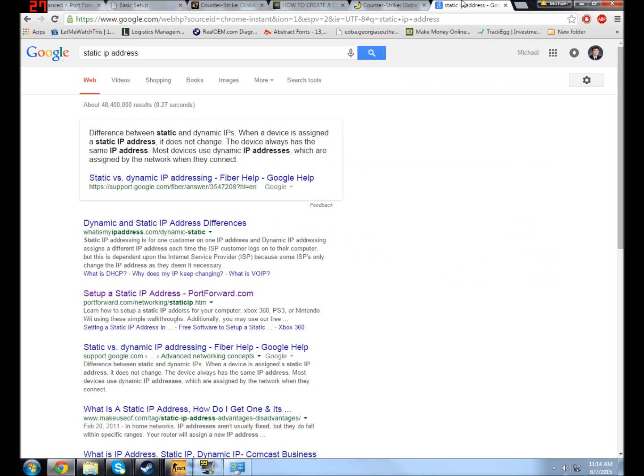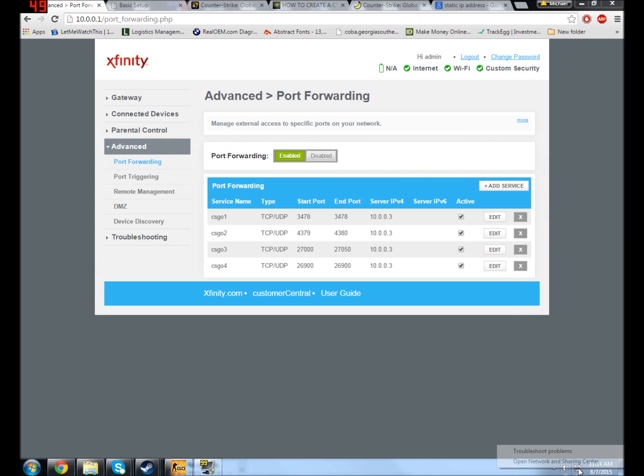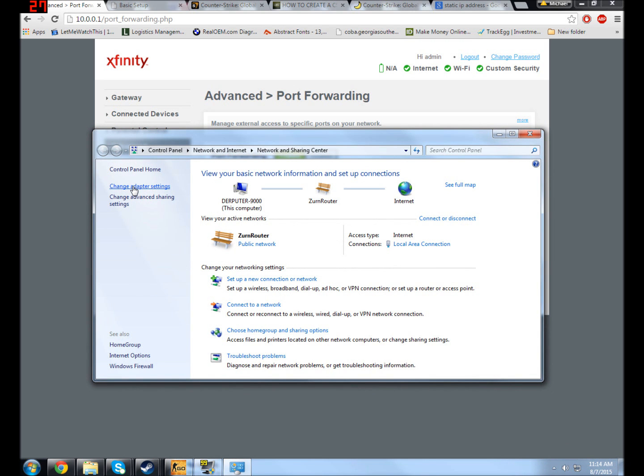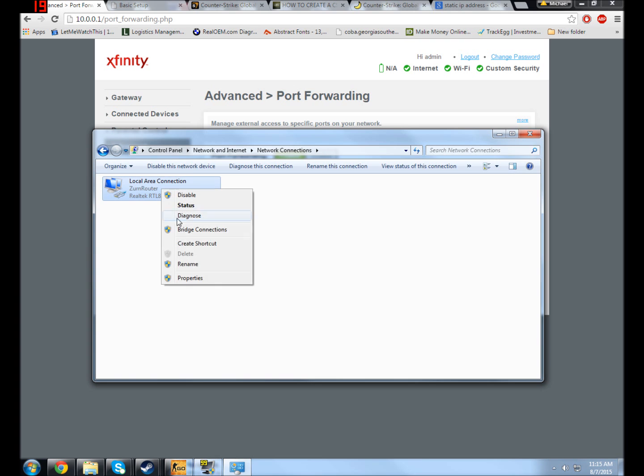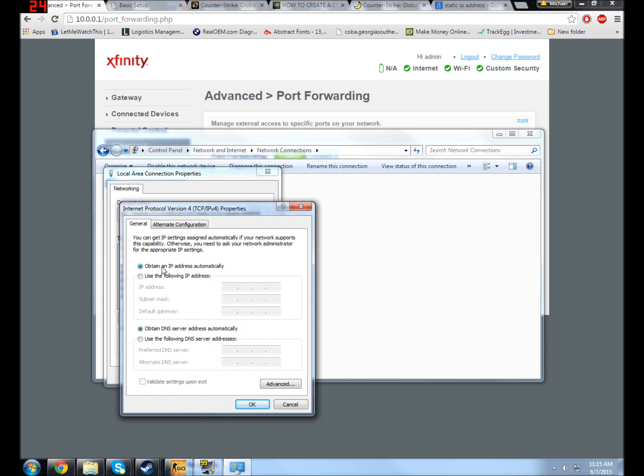There are plenty of guides on setting up a static IP address, but I'll walk you through it. You go to Open Network and Sharing Center, then Change Adapter Settings, and go to Properties. CSGO uses Internet Protocol version 4, so that's the only one we're worried about. You go to Properties, and it tells you right here: 'Obtain IP address automatically.' You want to click the other option — this is how you tell it to assign a static IP. Same with the DNS — you don't want it to obtain that automatically either.